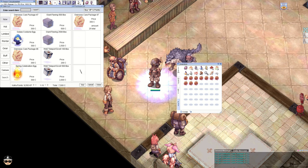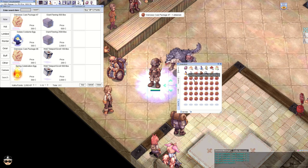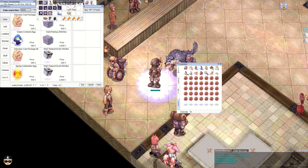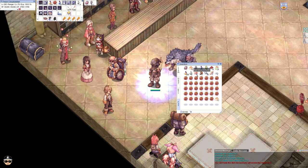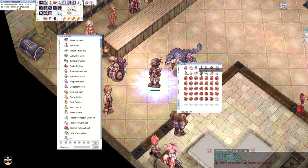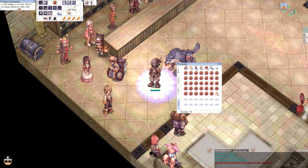I don't have enough space in my inventory, so we are opening 35 for now and hopefully getting the assault suit. I'm going to put everything in Kafra just to free up some space — all the stuff we don't really need.